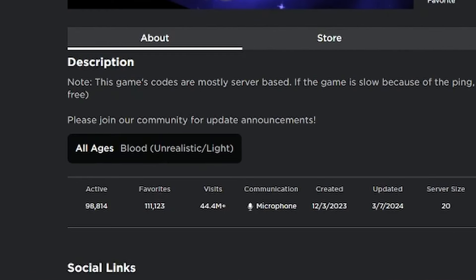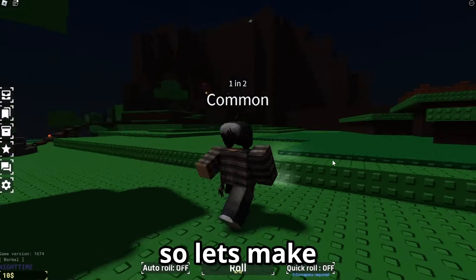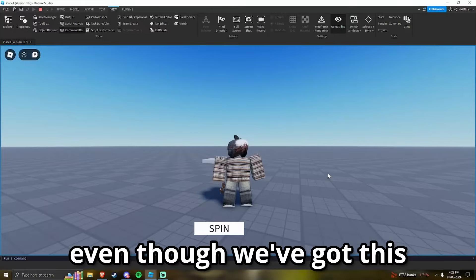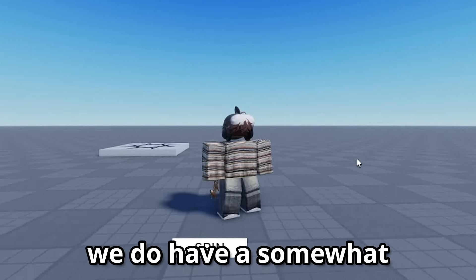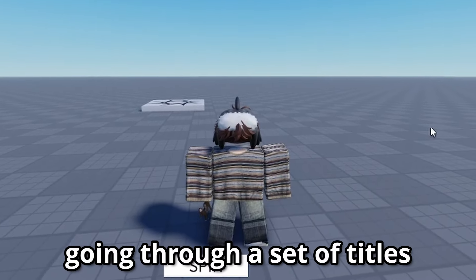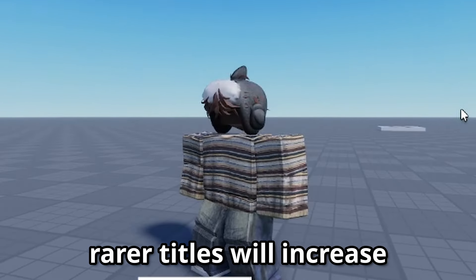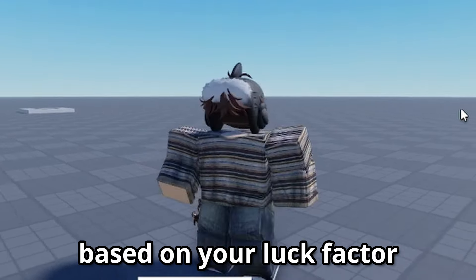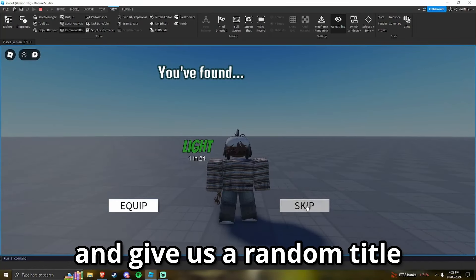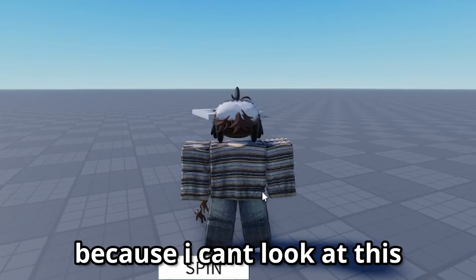This game has almost a hundred thousand people active, which is a lot, so let's make our own RNG game. Even though we've got this horrible UI at the minute, we do have a somewhat working system. It works by going through a set of titles with a luck factor — the probability of getting rarer titles will increase based on your luck factor. If we click spin, it will go through the random titles and give us a title.